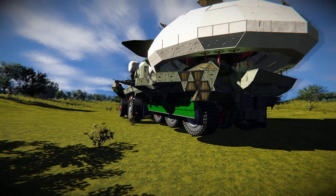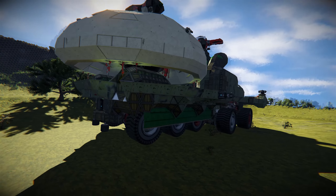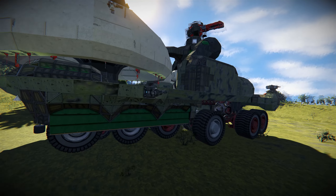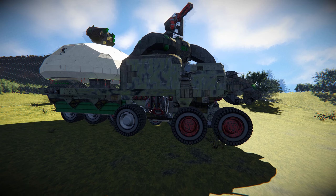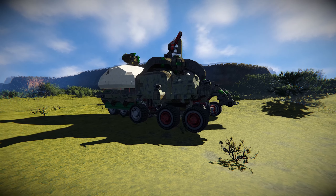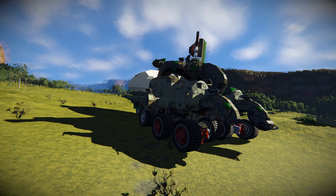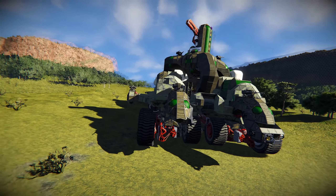To give you a bit of background on what this server is all about: players can choose to either play as a nomad, that's a flying grid with access to a trader, or they can play as a city which has access to advanced refineries. Cities can level up in tiers and get access to more blocks by consuming other cities — pretty much like the Mortal Engines movie or book series.